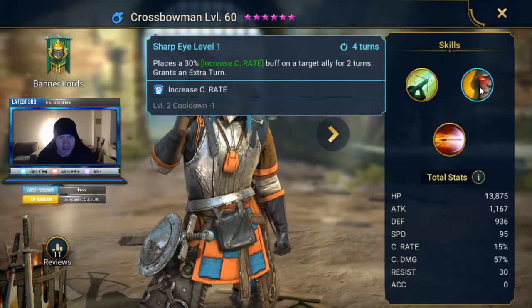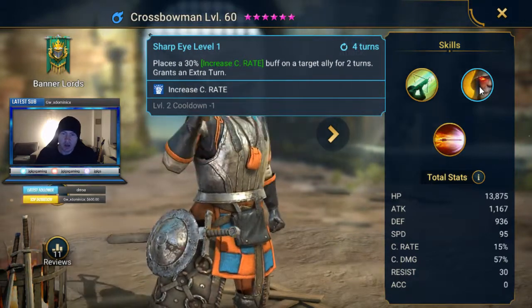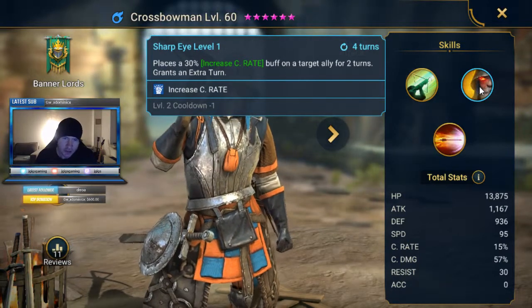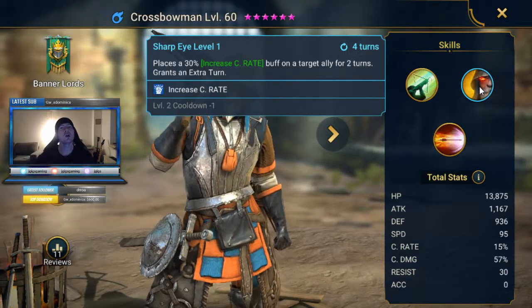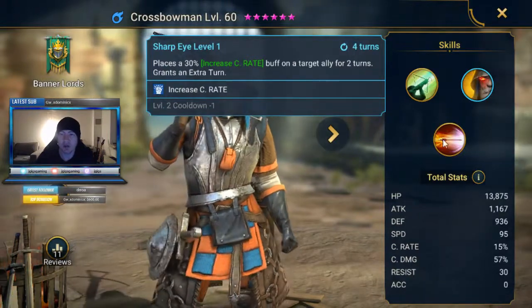His second skill places a 30% increased crit rate buff on an ally target for two turns and then grants an extra turn, so it's a single target crit rate buff. Generally, single target buffs are a weakness — there's almost always someone who AoE buffs whatever someone else single target buffs, so that doesn't bode well for him.